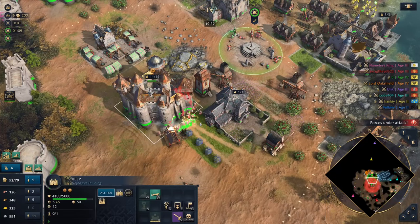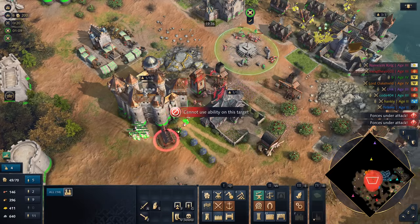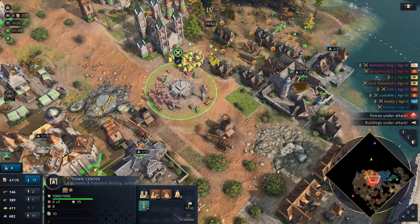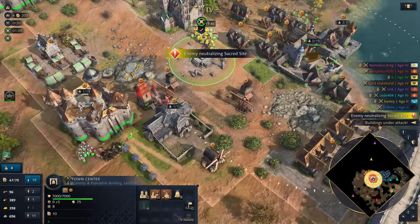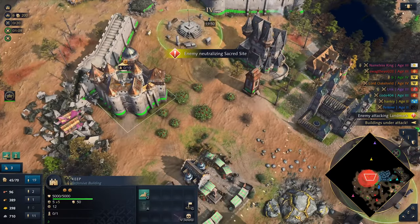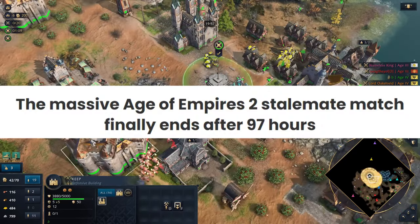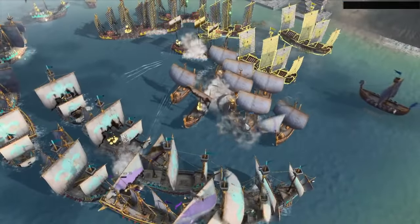Some games decided that it would be really cool to implement all victory conditions at once, like Age of Empires did. You can destroy landmarks to win. You can hold sacred sites for 10 minutes to win. You can build a wonder, hold it for 50 minutes and win. You can do all three of them at the same time. But what if nothing works and you are just facing the draining late game? The late games in Age of Empires can last not hours, but freaking days. For this specific case, Age of Empires 4 has two cool mechanics.